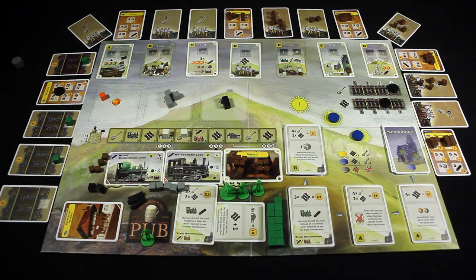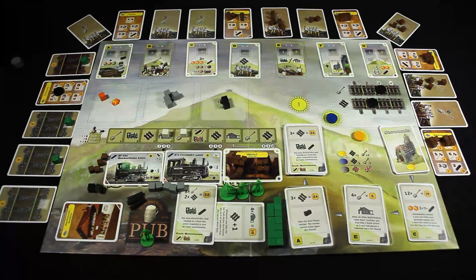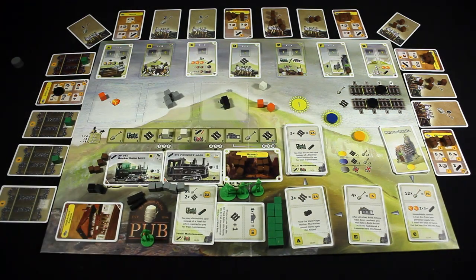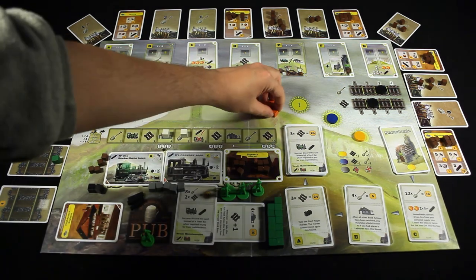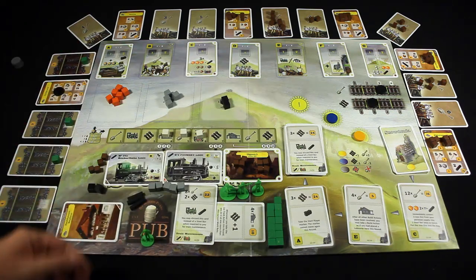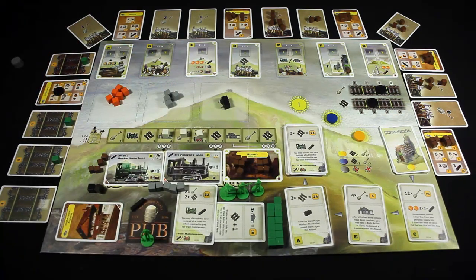We move on to the weather. Good — lots of cubes in here, that's what I like. We have our train event. I want to keep that contract card, so I will pay both of these iron bars to keep both of my trains.